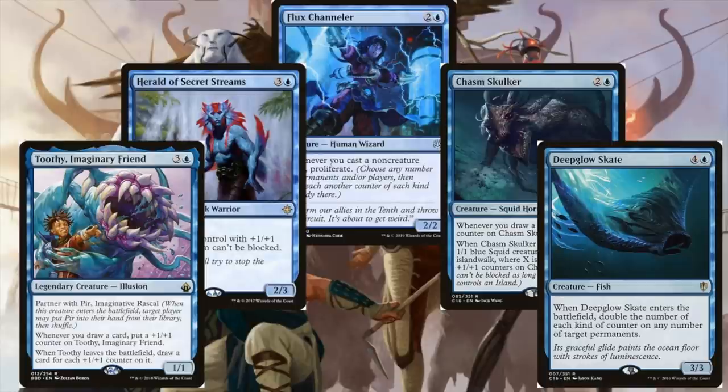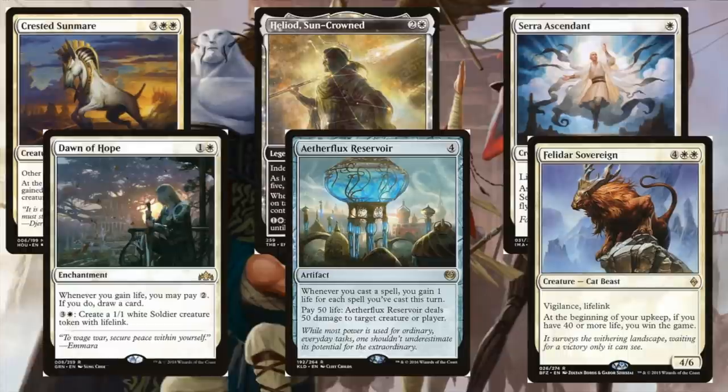And then we've got some blue +1/+1 counters-matters cards. Toothy is going to be really good in this deck — whenever you draw a card it gets bigger, then you draw a million more when it leaves the battlefield. Herald of Secret Streams is really good — creatures with counters can't be blocked. This probably isn't going to be a proliferate deck, but I could see going a Planeswalkers route and proliferating that way to make your commanders huge. Flux Channeler is just a solid card if you're casting non-creature spells. Chasm Skulker — whenever you draw a card put a counter on it, and when it dies, make a bunch of squid tokens. Deep Glow Skate can double up the number of counters on a permanent.